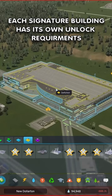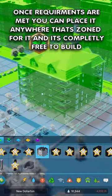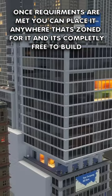Each signature building has its own unlock requirements. Once requirements are met, you can place it anywhere that's zoned for it, and it's completely free to build.